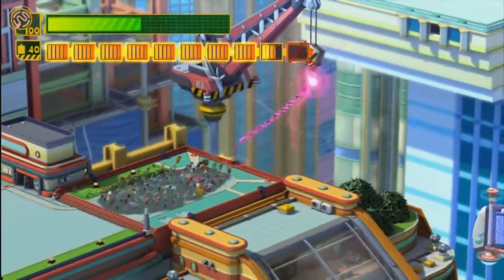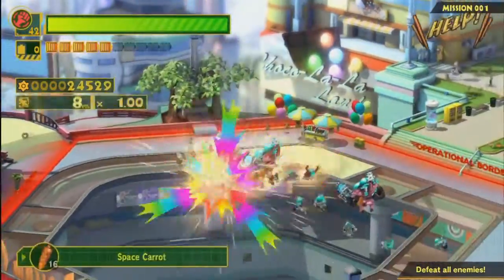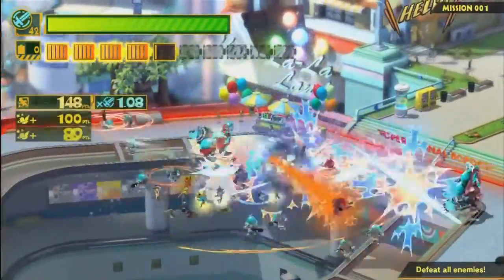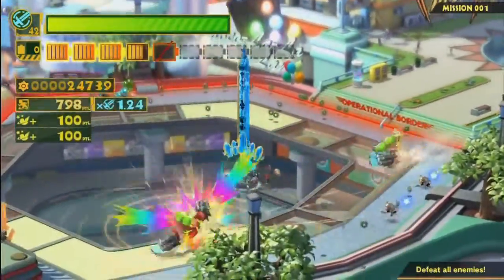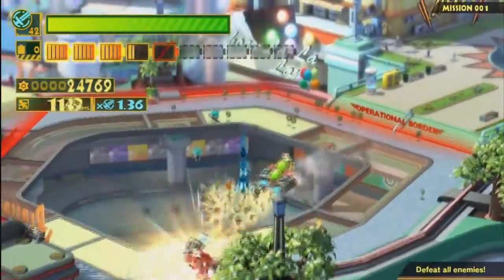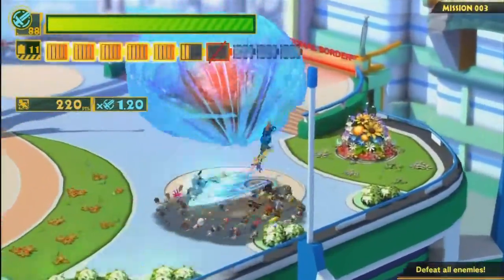The whole game is really focused on this drawing aspect, whether that be fighting enemies or solving simple puzzles in the environment. I had a really enjoyable time messing around with these Unite Morphs — it's pretty fun and satisfying being able to create massive weapons out of a hundred characters and chaining up combos. These Unite Morphs include a variety of weapons like a fiery fist, a piercing sword, or even a bomb that slows down time, and you'll have to figure out the best strategies for using these weapons.